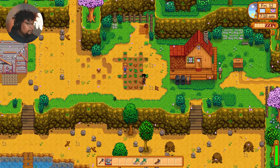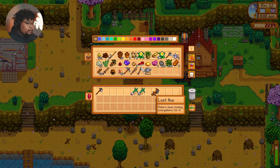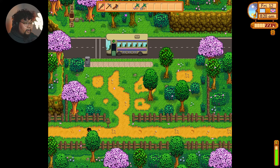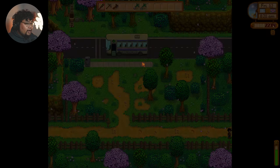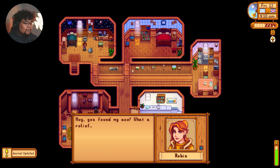Today we're gonna head to the mines so we can actually get some ore and get up to level 20 — I believe the last one we did was 15. We need Robin's axe to give back. We need our pickaxe, and I think that's it for now. Let's go ahead and talk to Robin so she can get her axe back. Sometimes the carpenter's shop is closed but — hey, she found it. 'You found my axe! What a relief — I almost chopped my toe off with the other one.'